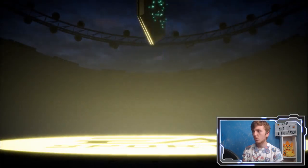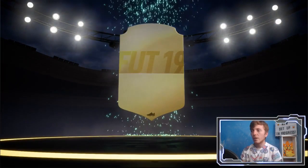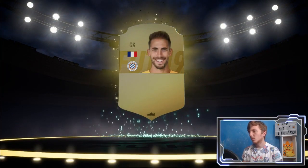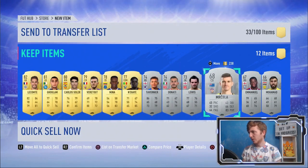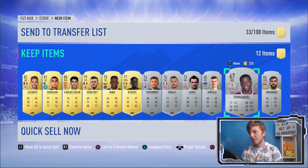We'll do the rare Electrum pack next — we've not had much luck from rare Electrums recently. Keep an eye out for Dortmund, Bayern, all the teams that are in Marquee Matchups. Still not even a board. We get a French goalkeeper — Lecomte. Not ideal, in all honesty. It's not looking great. I'll check afterwards to see if any of these players have any value, but at the moment it's not looking too good.